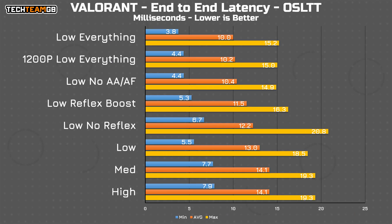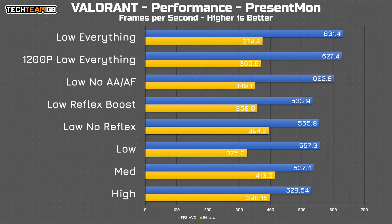The last thing I want to check is if dropping the resolution will help. I actually doubt it, as even at 1600p on this XMG Core 16 we're clearly CPU limited, but let's test it anyway. On the latency front, we actually get a slightly higher result, sitting between low with no AA and low with everything. The FPS data shows a slightly slower result than at 1600p as well, indicating quite clearly that we're CPU limited here.